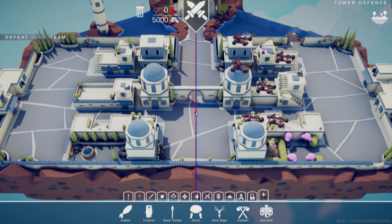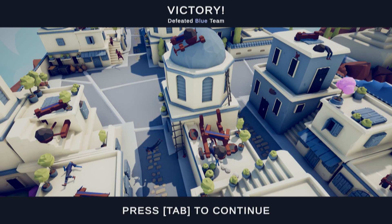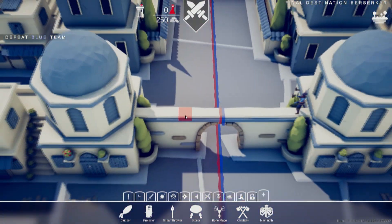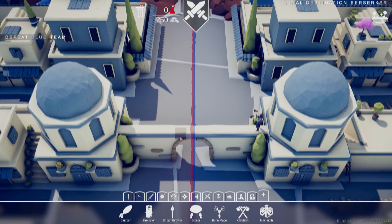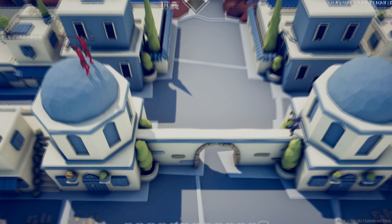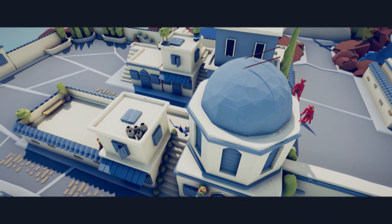Now we're on to a level called Tower Defense. Or they'll just be shot. Good job, musketeers. Now we're on to another final destination — they're just sprinkled in every once in a while. This one is a berserker. I still have my best top strategy, and this time we can get two of them. I forgot he can jump — holy crap, dude. Well, he fell to his death, so that's all that counts.